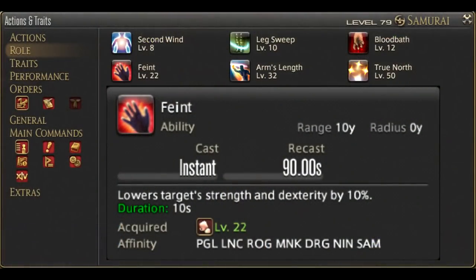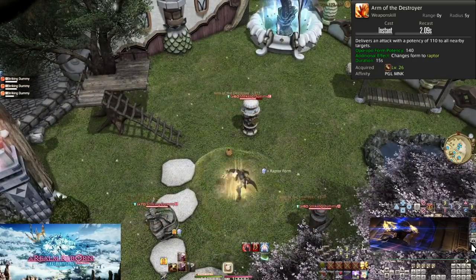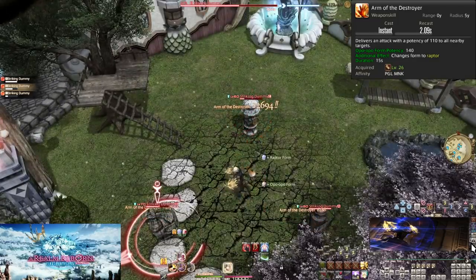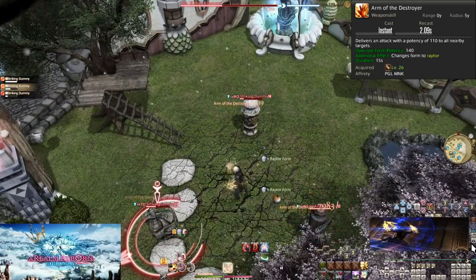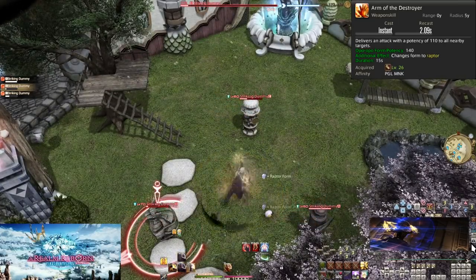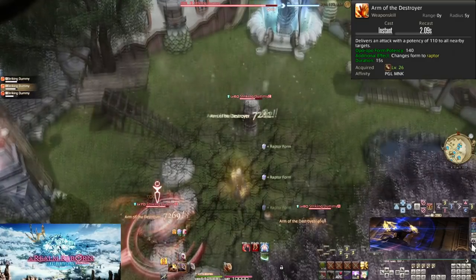At level 22 we get our next role action, Feint. Level 26: Arm of the Destroyer — our first AoE, with a 5-yalm radius around your character doing 110 potency to all enemies hit. In Opo-Opo Form this is boosted to 140 potency, and it also changes your form to Raptor, just like Boot Shine. Our entry into using AoE is 3 or more enemies — anytime you are fighting 3 or more enemies at once, replace Boot Shine with Arm of the Destroyer.